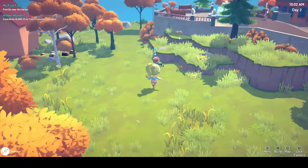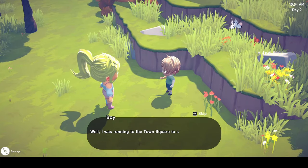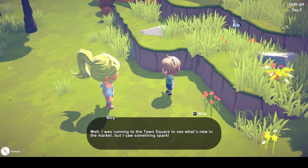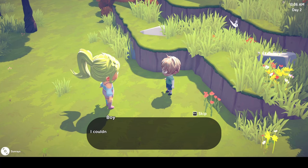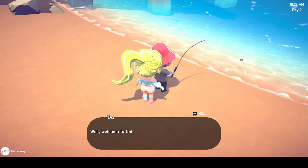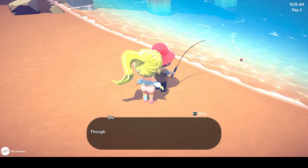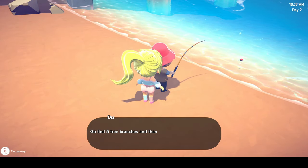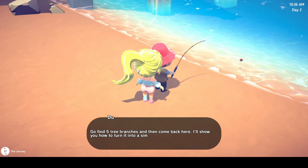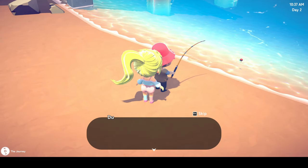While leaving town I bumped into a young boy who told me about a shiny spot he'd found that he couldn't dig without a shovel. Of course I offered to help, but first I wanted to meet Du. Fishing is one of my favourite things in games and I was really excited to try out the fishing in Chill Town. Du offered to make me a fishing rod if I could collect five tree branches for him, and he gave me a hatchet to do so.